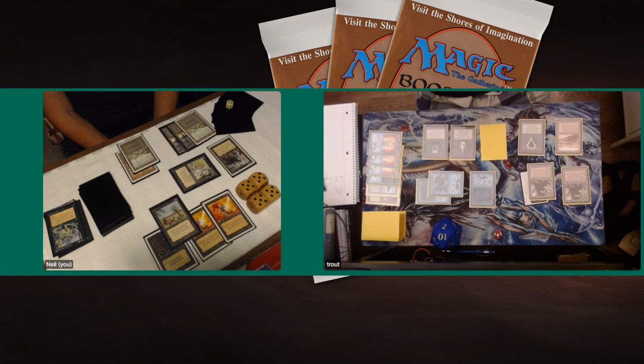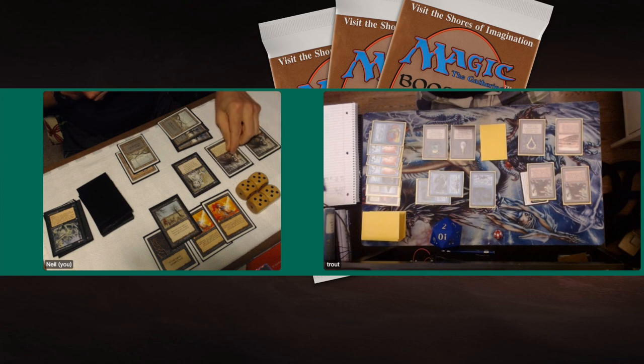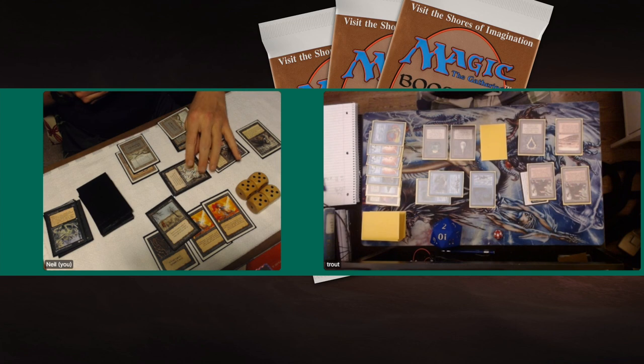Trout is on a 10-turn clock but I'm sure in 10 turns he'll find something. Neil draws and plays another Zombie Master — this is critical because the Zombie Masters give each other Swamp Walk. That means he can hit Trout for three, putting him on seven, turning up the clock significantly. The attack comes in for three points of damage. All Neil's Zombies also have Regeneration for one black, so even a Psionic Blast from Trout won't stop them.